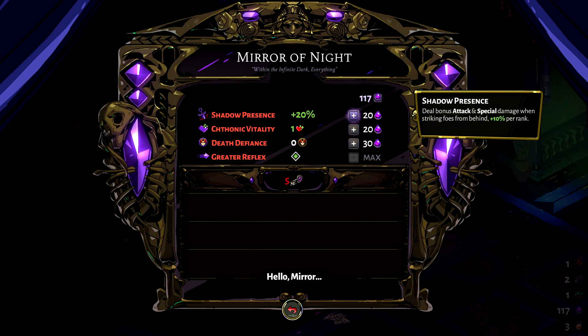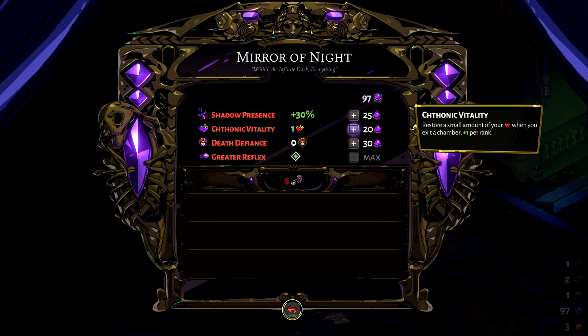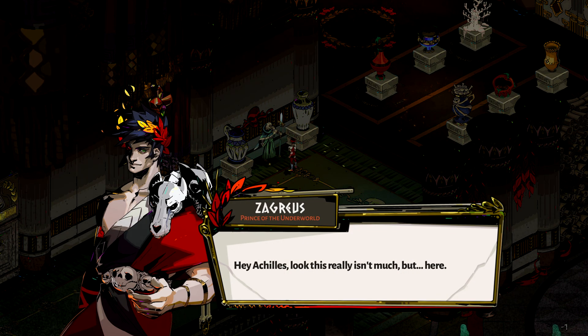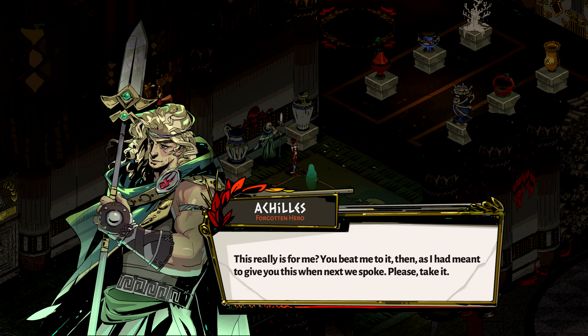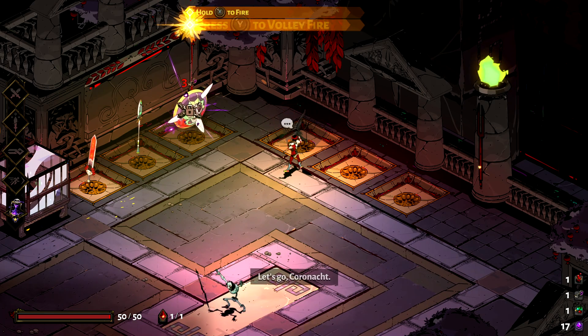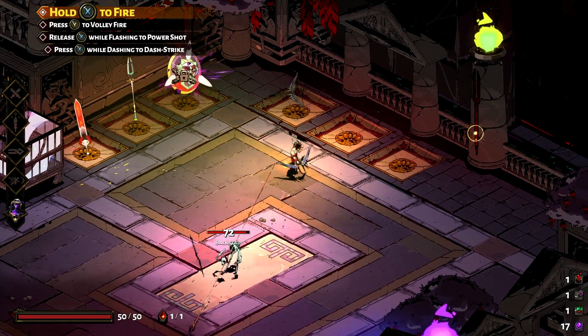As usual with roguelike games, after each run you get to level up certain aspects permanently to increase your chances of a better run going further, as well as collecting items that you might give to characters back at the House of Hades and improve your relations with them, opening further dialogues and even being given gifts back sometimes. There are also a bunch of weapons for you to unlock and try to see which kind of playstyle you prefer the most.